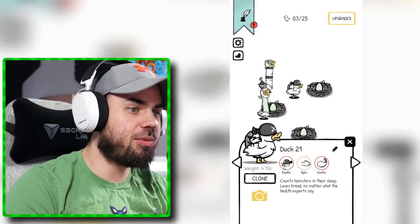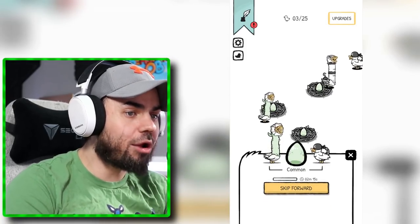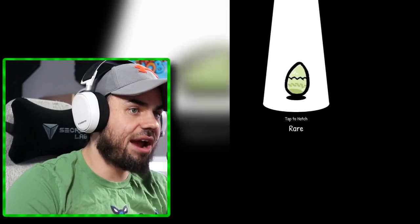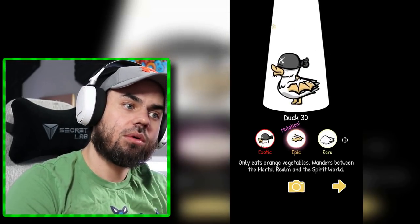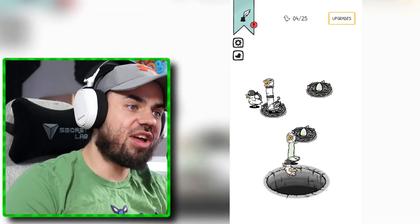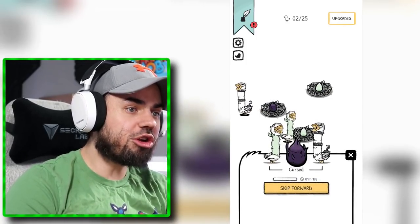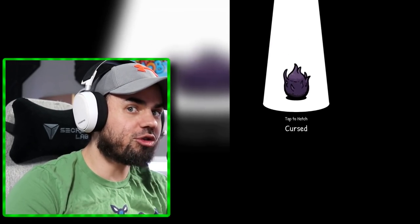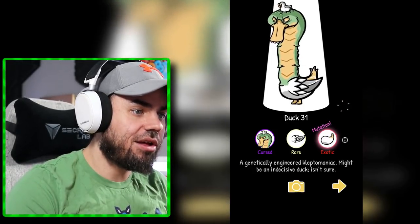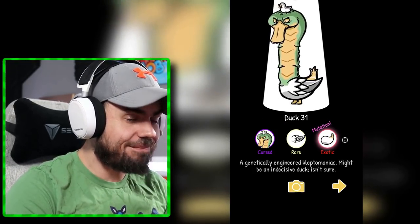Get rid of this guy. This guy just pooped an egg out with this guy. Oh my goodness, this is an exotic with a curse. Wait, it's just a rare. Oh, interesting. So what if I do this? Wait, what is this egg? He pooped out a curse — it was a curse and a curse. What is this? It's just a dragon thing. A genetically engineered kleptomaniac. Might be an indecisive duck. Not sure.